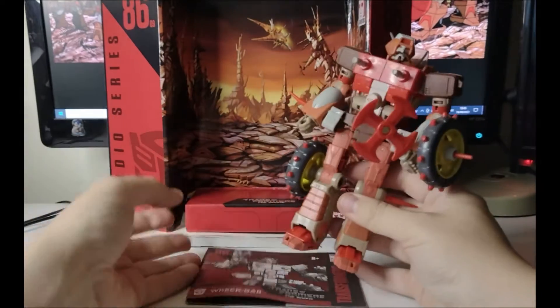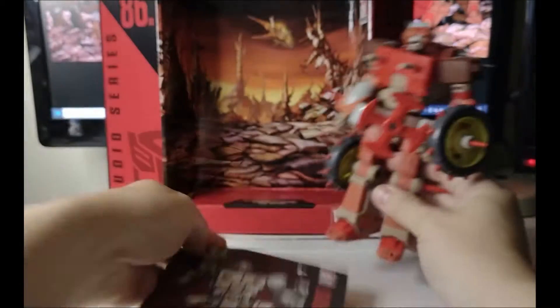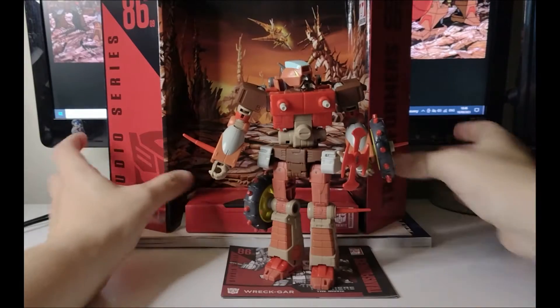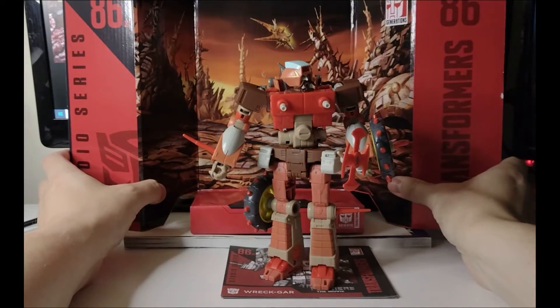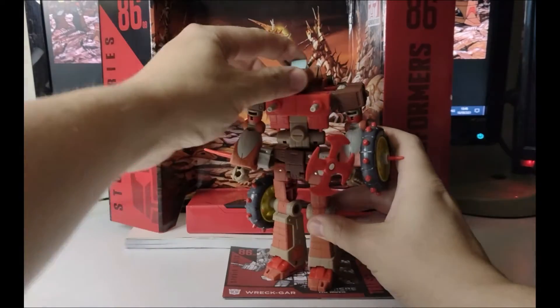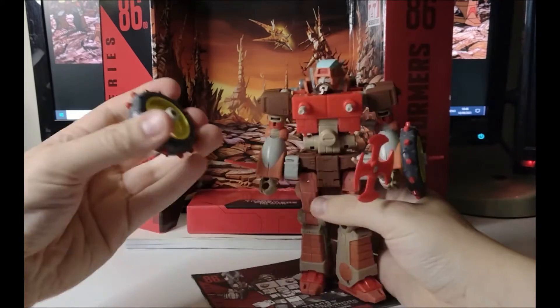He's sitting on an Autobot sometimes - there he is, Autobot on his instructions. It just comes with a diorama like everybody else. It's like this background piece of Junkion with the minnow on the back. It comes with the two wheels which can be detached like so.